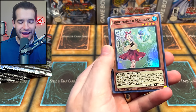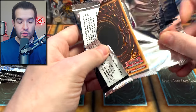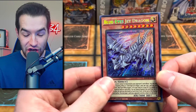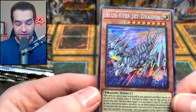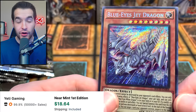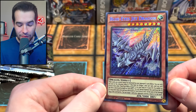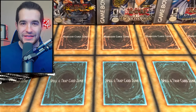Even if it's one out of six cases, comparing to one out of five for a starlight, it's still less than that. Blue Eyes Jet Dragon — let's go! This card is actually insane for Blue Eyes — it bounces other cards when you have a Blue Eyes. Look at it! Blue Eyes Jet Dragon, 3000 ATK, zero defense — all attack, very awesome!